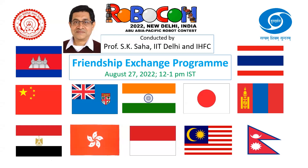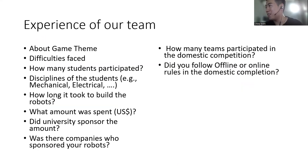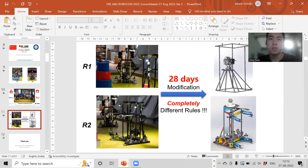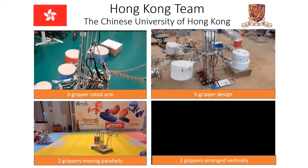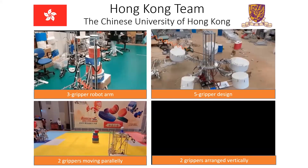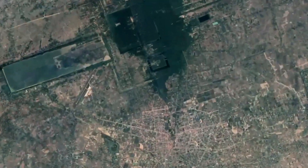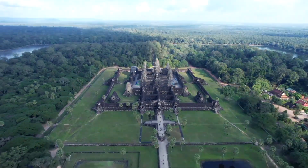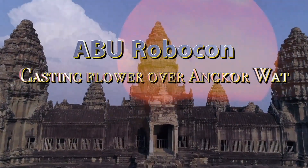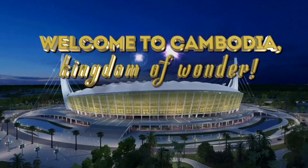The following weekend, a friendship exchange program for participating teams is held online. Each team shares behind-the-scenes stories and their experiences in robot development. The next ABU Robocon will be held in Cambodia in 2023, where the robots will make flowers bloom over Angkor Wat. Stay tuned to find out what will happen next year in Cambodia.